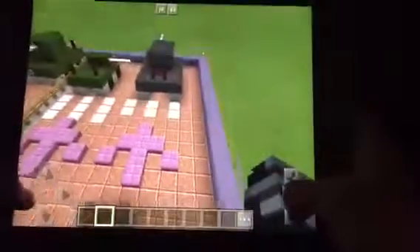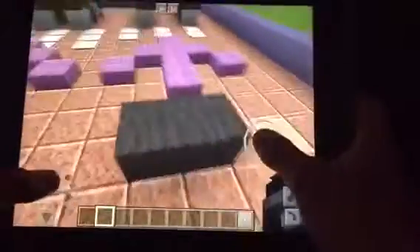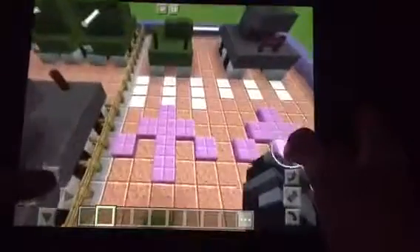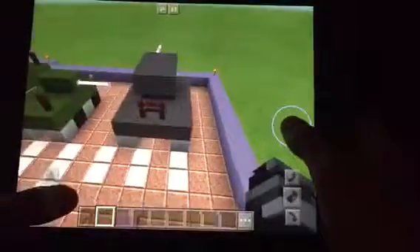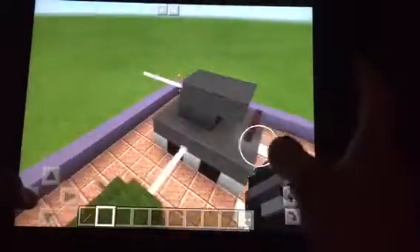This display right here shows how Sherman tanks and American tanks in general had thinner armor. As you can see, this is only one block thick, and then the German armor is two blocks thick. What that means is that the American tank will be able to go faster than most German tanks — well, some German tanks were faster but they were a lot smaller. Also, the Sherman tank's turret was a lot more maneuverable, so it could rotate faster. As you can see, the turret is already to the side of this German Panther tank.